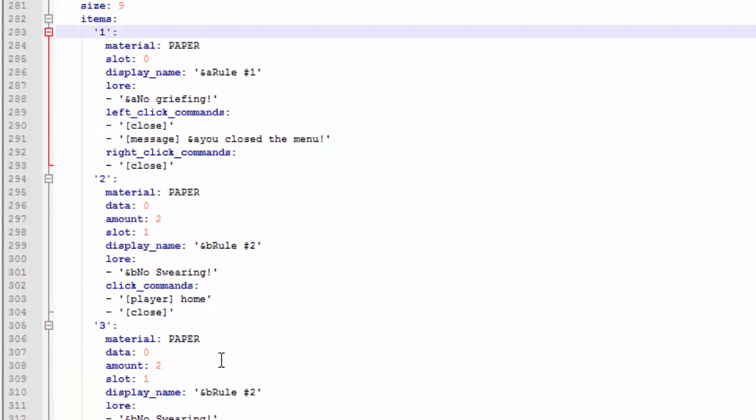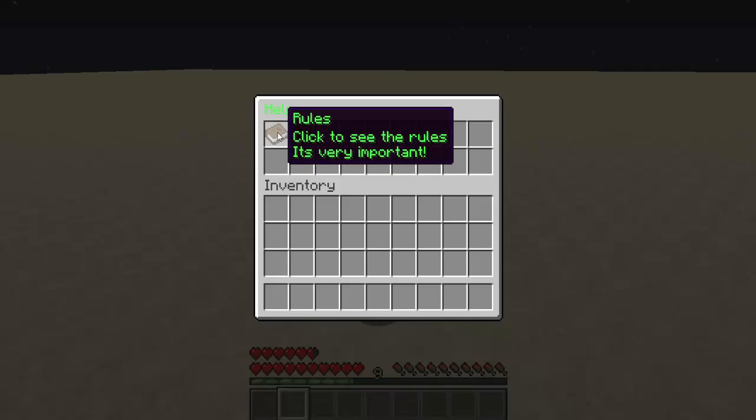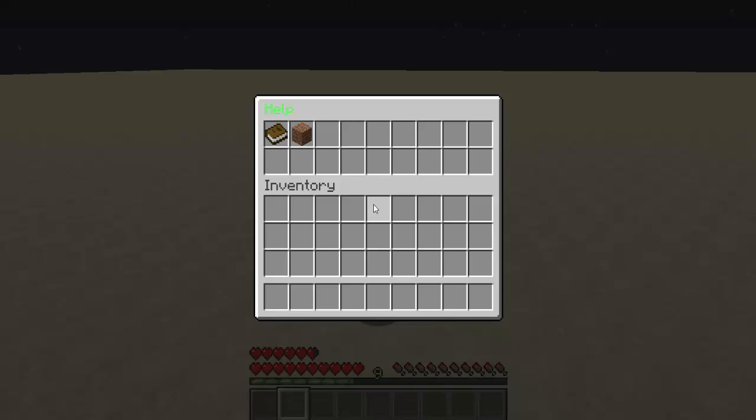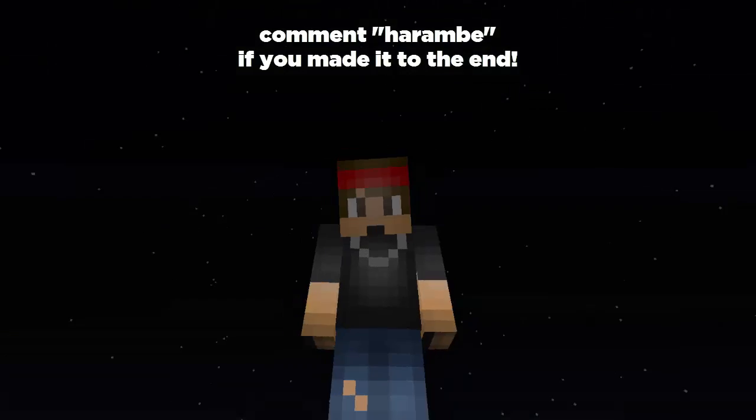I added a couple more rules — let's test it with slash help, right click on the rules book, and there we go. Rule number one, rule number two 'No swearing', rule number three 'No one-by-one towers', rule number four 'Be nice'. From there you can continue the help menu with commands, factions, faction commands — whatever direction you want to take it. Hopefully you enjoyed this tutorial — if you did, drop a like, subscribe for more, and I'll see you next time.